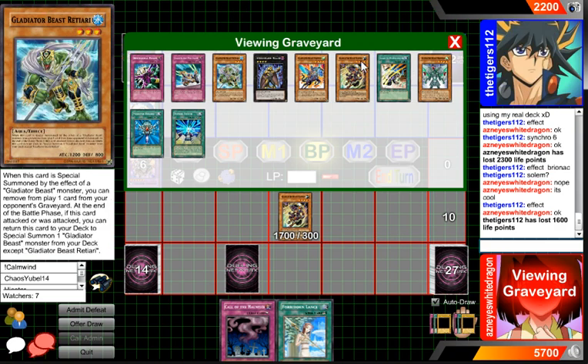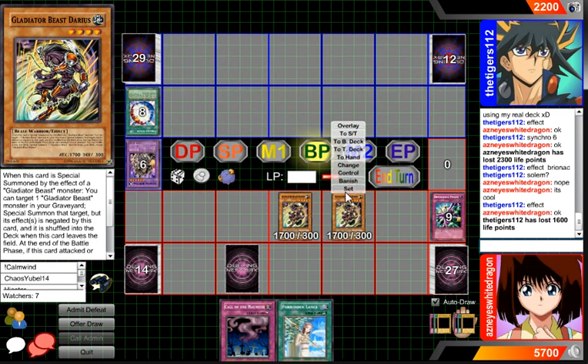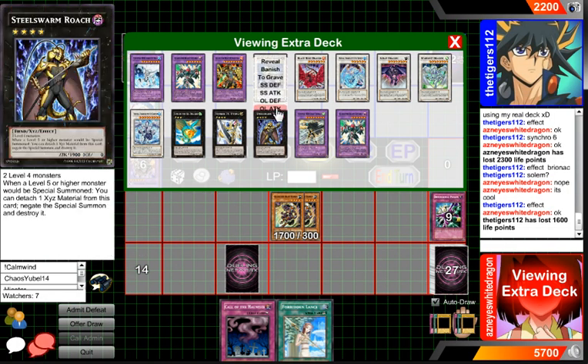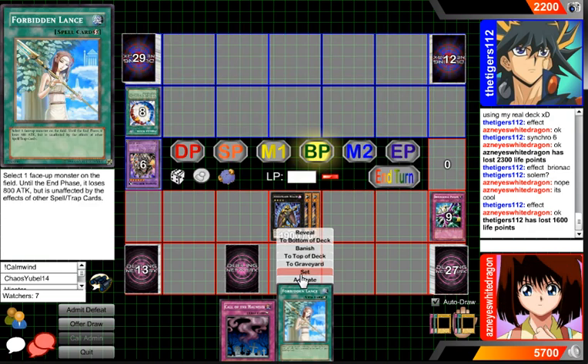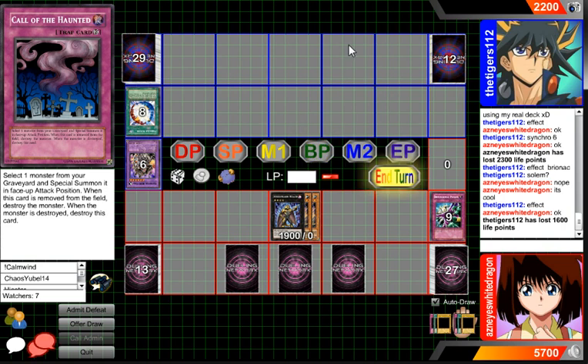So I'm going to special summon another Darius, and then we can overlay. I don't want to show him that. There we go. Yeah, I do play two Roaches, just because Glads can get out Roach so easy. I'm not worried if he topdecks Heavy Storm at this point, because topdecking Heavy Storm won't really do any good.